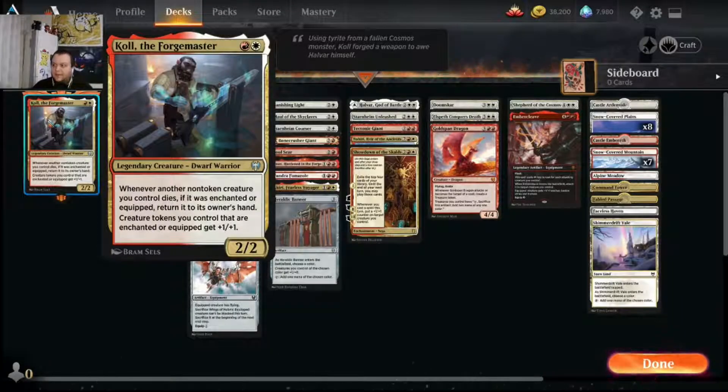Welcome back to another Mr. Pisto plays Magic: The Gathering Arena brawl deck tech and gameplay session. We'll go through the deck card by card, I'll explain why I put it in the deck, then we'll play a few games. We have Coal Forge Master - Boros aggro, equipment, auras, fun time. Two mana, whenever another non-token creature you control dies if it was enchanted or equipped, return it to its owner's hand. The main idea is Voltron Coal, or play creatures that have really good value either attacking or when they enter the battlefield.